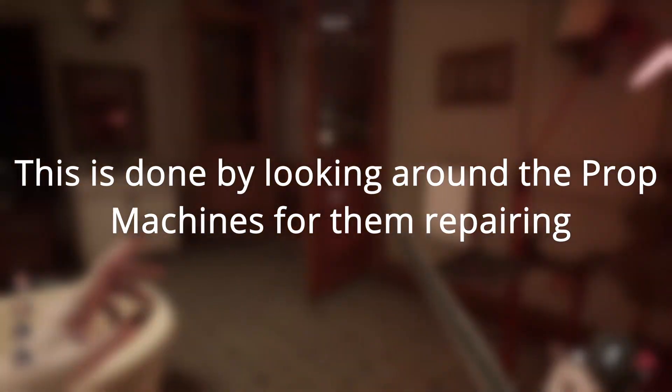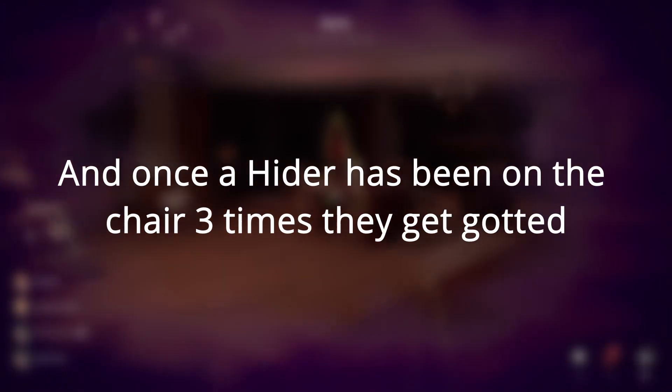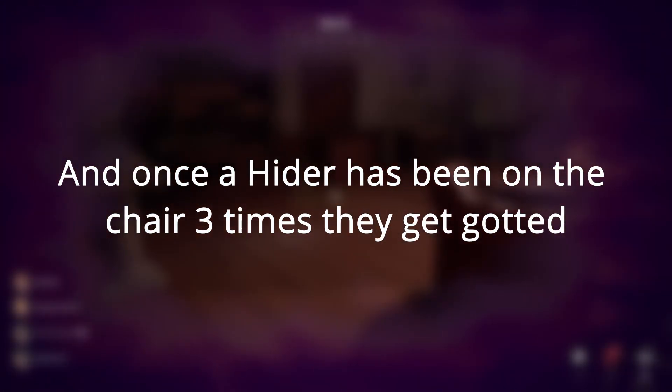Your goal as the hunter is to put all the hiders in the naughty chair. This is done by looking around the prop machines for them repairing, then killing them using your abilities that come with each character. And once a hider has been on the chair 3 times, they get gutted.